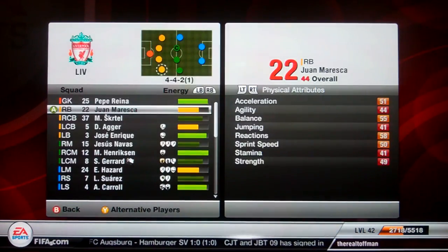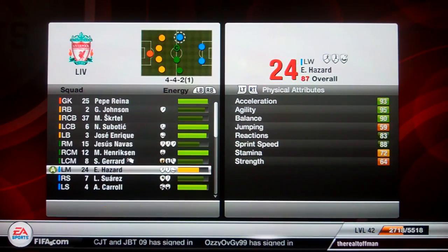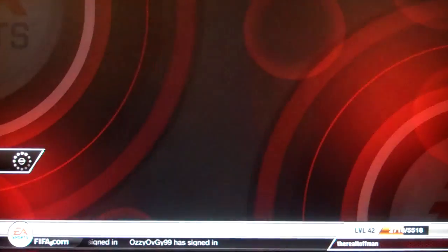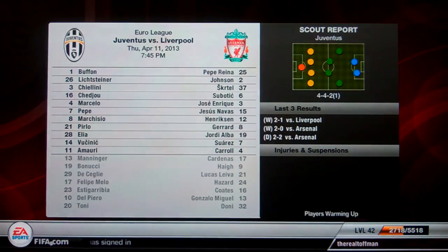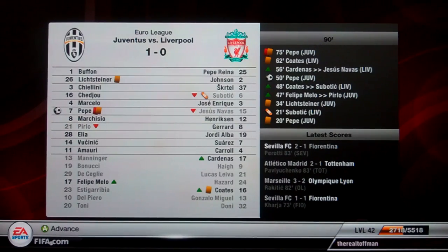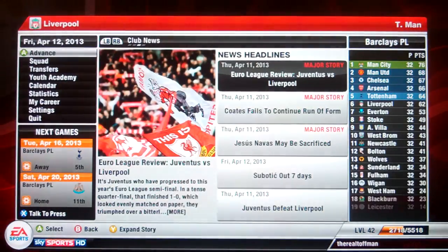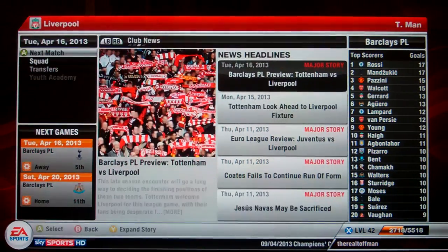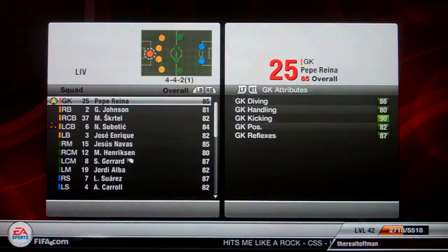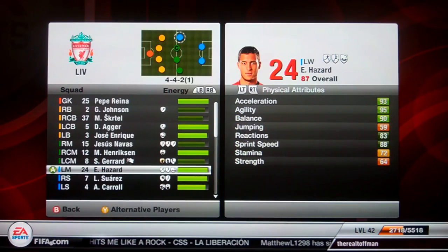Let's have a look at the squad this time around. Glenn Johnson's on, Subotic gets his first game back, Jordi Alba's on - this is not a bad squad at all. We've got a 2-1 deficit to pull back. They've got an away goal, so a 1-0 win for Liverpool is not going to be enough. Subotic is injured yet again - out for 7 days though this time, nothing too bad. We've got 6 games left to pull back 4 points. Tottenham are above us as well - a win here would help us massively. Eden Hazard there - that's looking good.